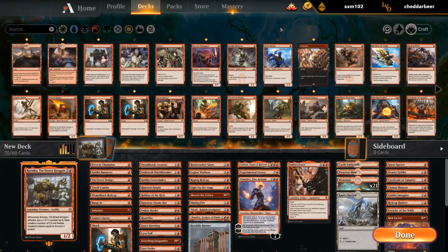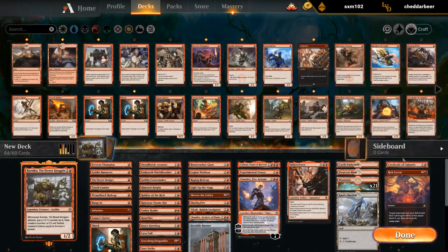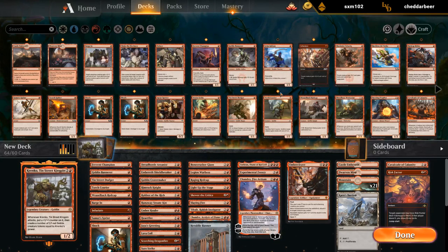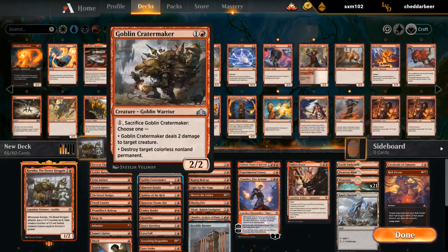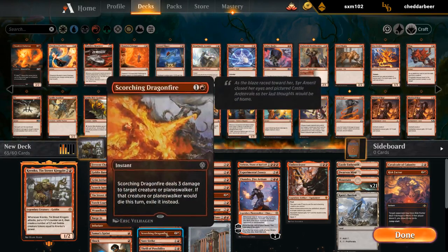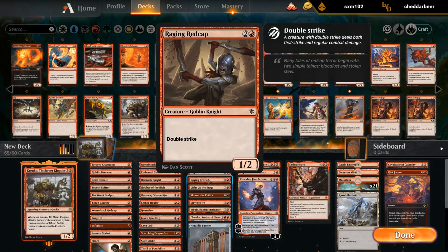Fervent Champion back in. Let's cut all the bad goblins. Cavalcade is still a maybe. The risk factors, maybe. Gingerbrute could be fine — not great synergy with Torbran, so that's kind of why I'm hesitant. Grim Initiate could be better than some of the other ones. Scorespitter could be okay. Crater Maker is easily cuttable. The Radcap might still be fine with all the pump spells we have.